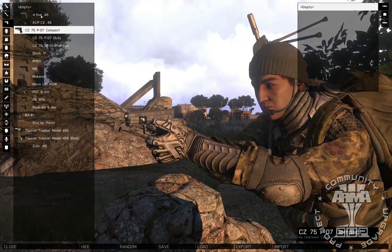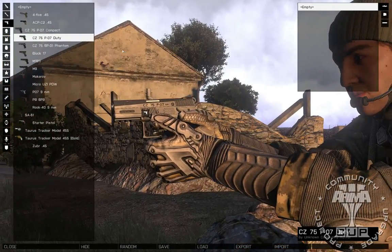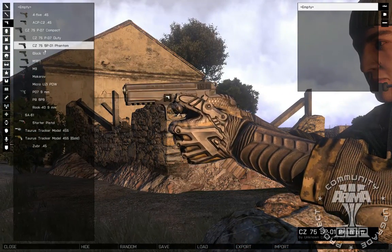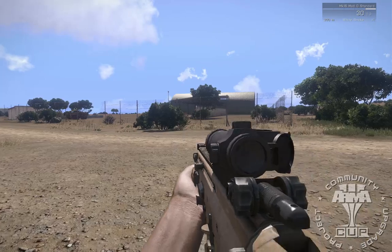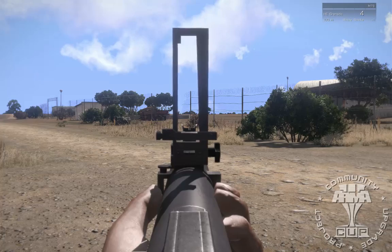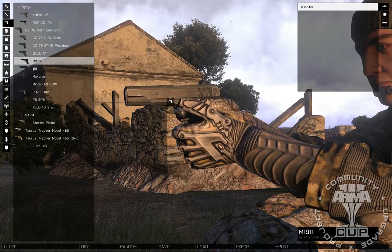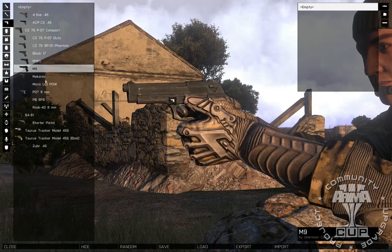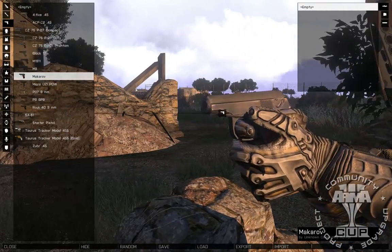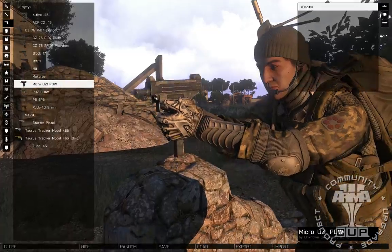What you see here is the Community Upgrade Project's first release. It's a weapons pack that brings everything from ARMA 2, Arrowhead, and the DLCs over to ARMA 3 standards. This includes having proper collimator optics and adjustable grenade launcher sights, detachable optics, accessories, and so forth. This is everything from ARMA 2, Operation Arrowhead, and the PMC, BAF, and Czech DLCs.